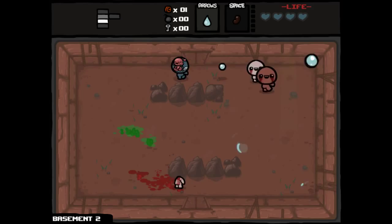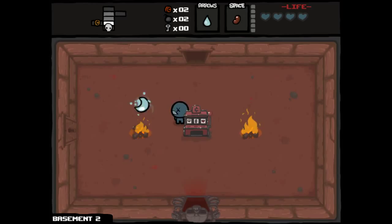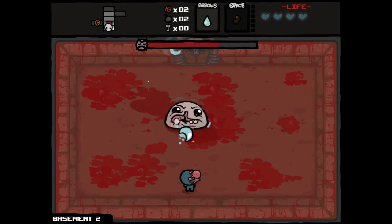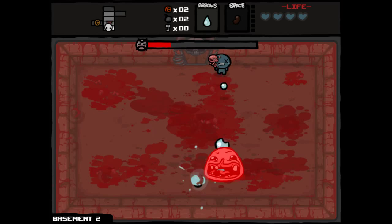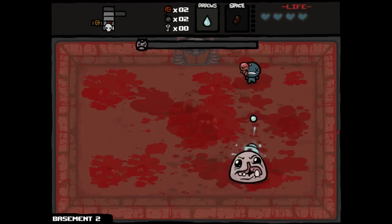As far as Blue Baby runs go, this one is pretty solid. We'll be looking to improve our standing by getting a deal with the Devil on this floor if at all possible. Would love to earn some keys. We've got a couple different ways to get into that item room — gambling on the slot machine, blowing it up, or finding the secret room and bombing our way through. The problem with the Bean is that it's relatively strong in the early game but pretty much god-awful in the late game, especially given the range.